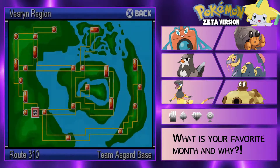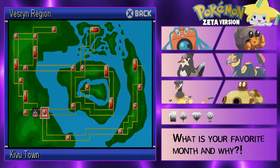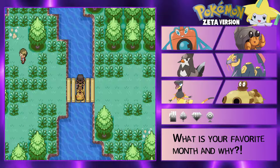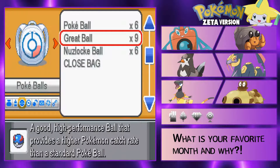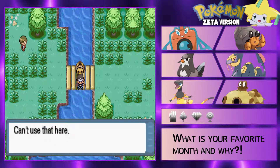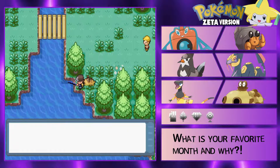I'm pretty sure we get Surf like probably very soon, probably up here I'm guessing. There are two routes we could possibly get an encounter on - maybe if there's some in Kivu Town. You know what, we're gonna do a fishing encounter here. Where's my good rod? Why can I not fish? Oh there we go, that was weird - can't fish from a bridge I guess. Okay, let's see what we get here.